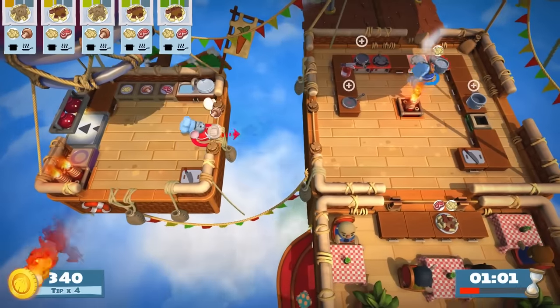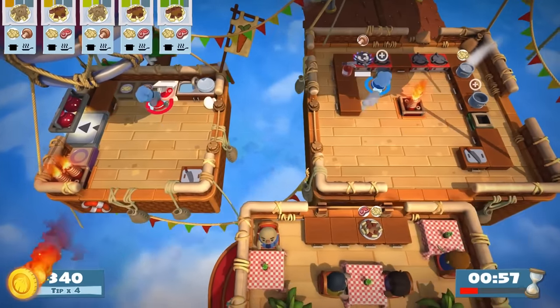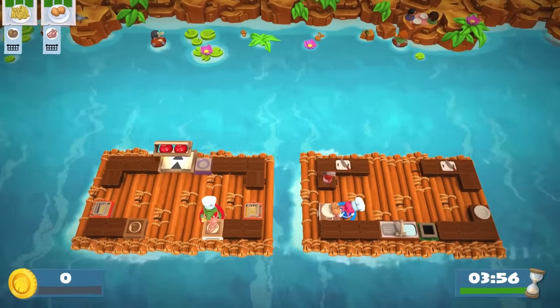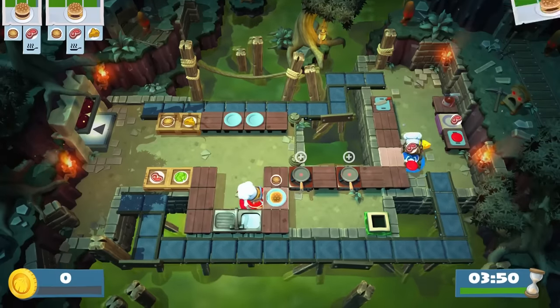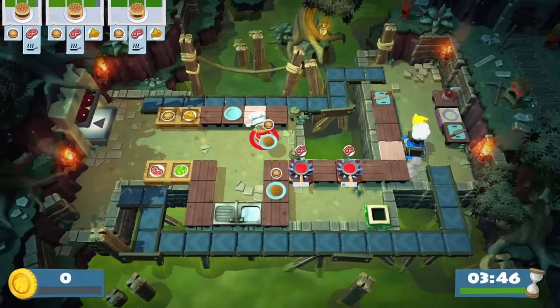One of Overcooked 2's biggest overhauls is the throw button — it's truly a game-changer. Raw food, cut or uncut, can be thrown directly into burners, cutting boards, or into the hands of teammates, and that removes some of the tedious back-and-forth of the first game. Throwing adds a welcome layer of strategy that quickly becomes an invaluable technique to shave off time and complete more orders.